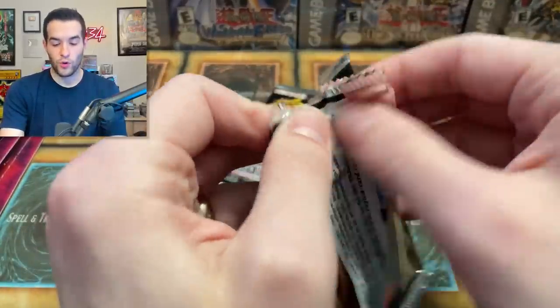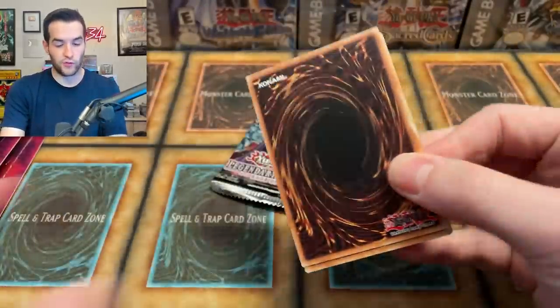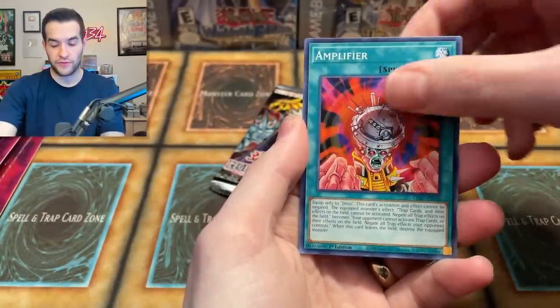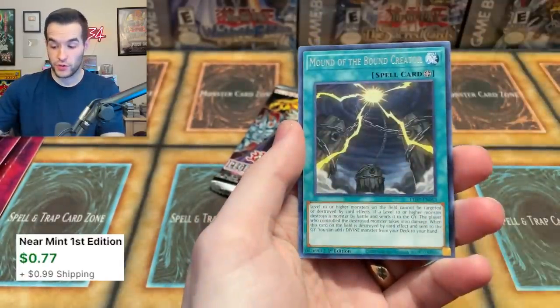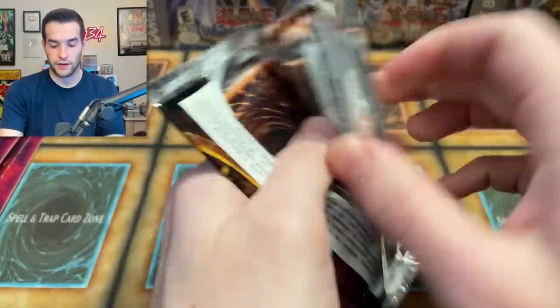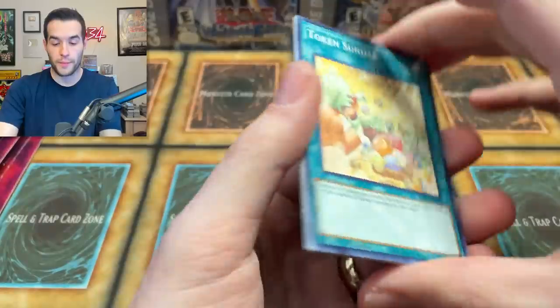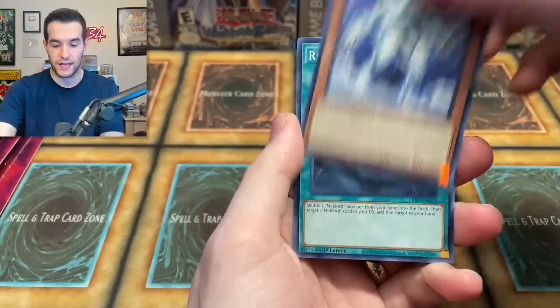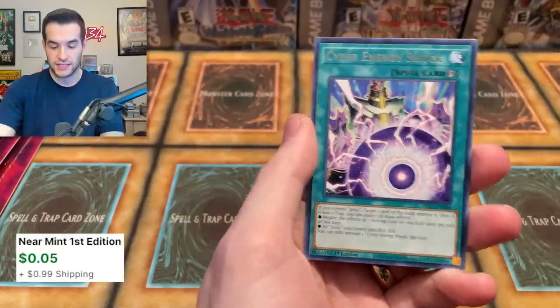Will we get a Ghost Rare Winged Dragon of Ra, or will we fail miserably? We have Genzo Lord, Juragedo, Amplifier, Psychic Bounder — another super. So we're getting tons and tons of foils, which is cool, because they are not guaranteed at all in this — you can literally open a pack and not get a foil. It's like the old days. Ra's Disciple, Mechlord Emperor Rizal, Reboot, Cyber Energy Shock. Three blisters to go — that means six packs.